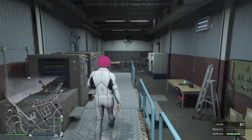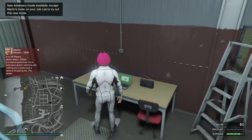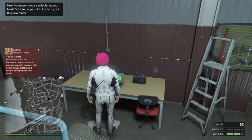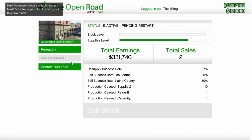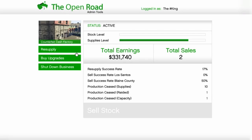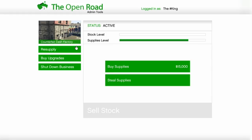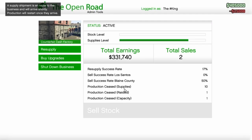When you're in your MOC — in your business — it works with every business, okay. Go to your computer and restart your business. When you restart your business, you want to buy a supply — resupply, buy supply, confirm it. After you confirm it, shut down your business.